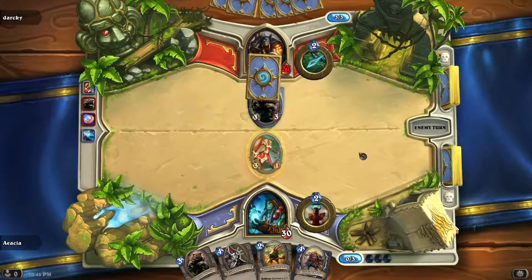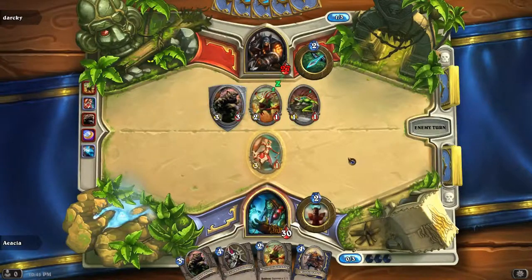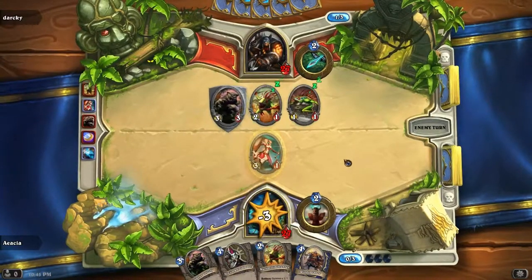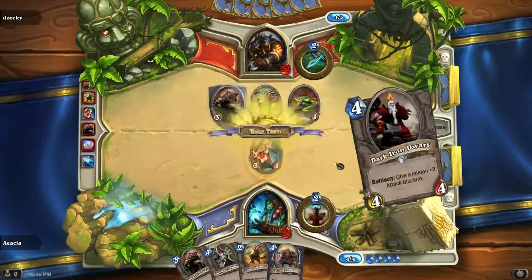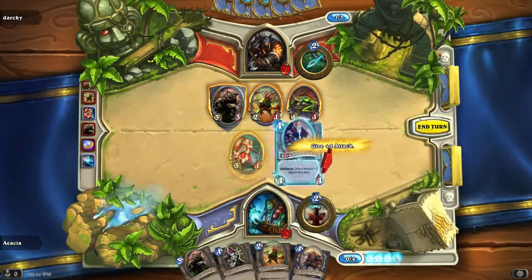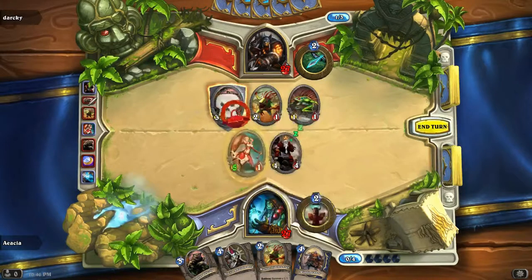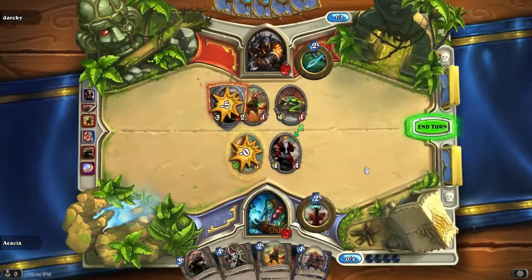Come on, hit me! Go for my character. Now there's a Dark Iron Dwarf — gives a minion plus 2 attack this turn, costs 4. I think I'll go ahead and do that. No, I think that was a waste. I miscalculated. At least his turn is gone.